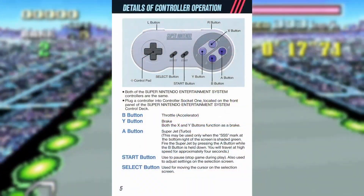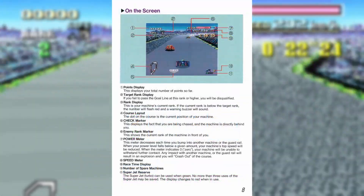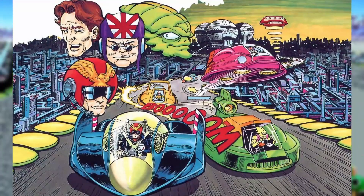The next few pages are dedicated to standard instruction booklet fare: in-depth button functionality, a description of modes, difficulty options, UI features, rules, and in-game stat tracking. It also has this badass art.